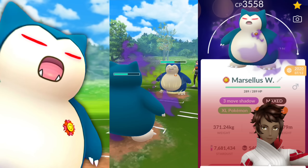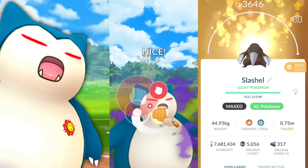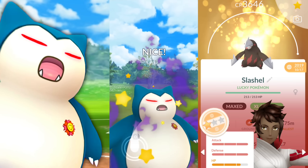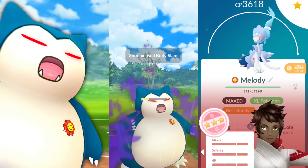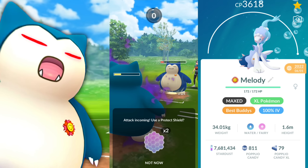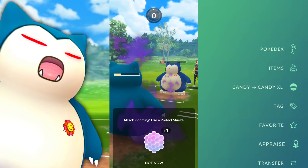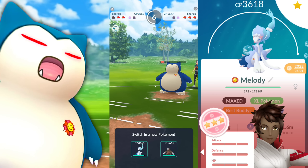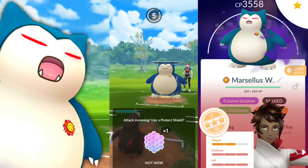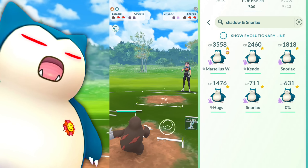It's got a diverse set of moves you can choose from. I've run into earthquake ones, never really a heavy slam. You could also have Return if you purified your shadow, which gets STAB and does a ton of damage. Snorlax has a lot of options - Lick and Body Slam are its primary moves along with Superpower, which is absolutely amazing. It's a tank, and being shadow means it takes more damage, but its tankiness helps and it won't be as squishy as other shadow Pokemon.